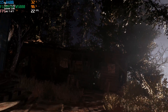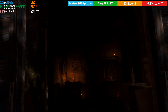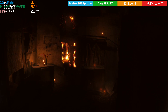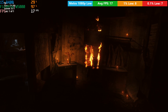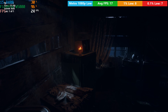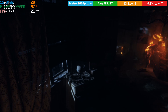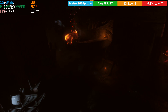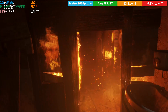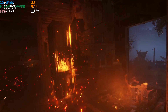Metro Exodus was next. Using the low preset at 1080p with the in-game benchmark, performance wasn't very good at all — we were averaging nowhere near 30 frames per second. I tried turning resolution scaling down briefly but it made no real difference to frame rate and just made the game look a lot worse. Metro will give new graphics cards a run for their money but it won't run well on the W5000.